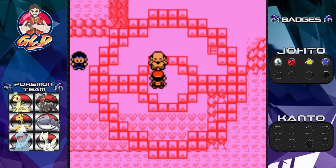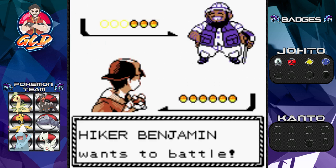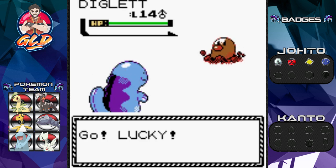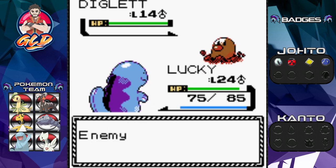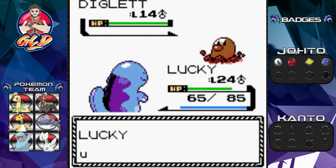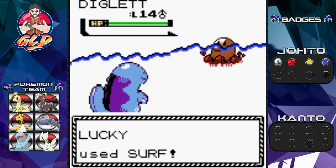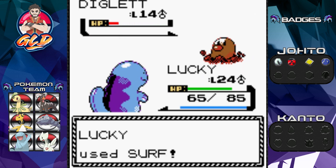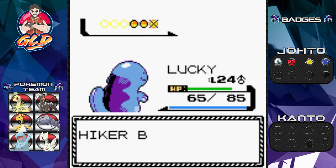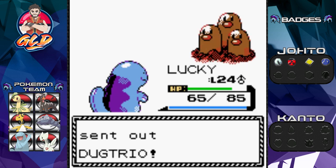We're taking on Benjamin, and he's coming in with a Diglett - fast as always. Let's go with a surf attack. The magnitude hits us - most powerful magnitude right there - and it's not super effective. Lucky, here comes a surf attack and Diglett has been defeated. He's coming out with a Dugtrio, so we should get to level 25.